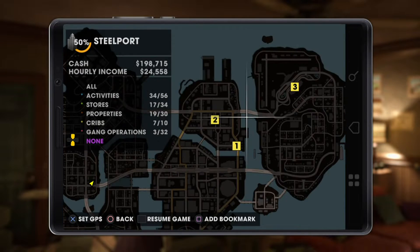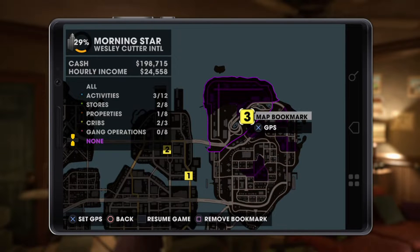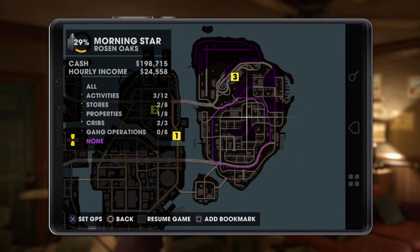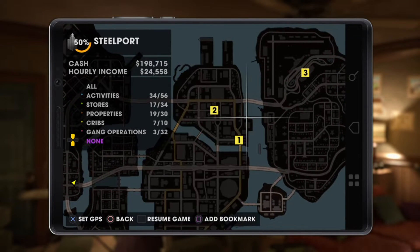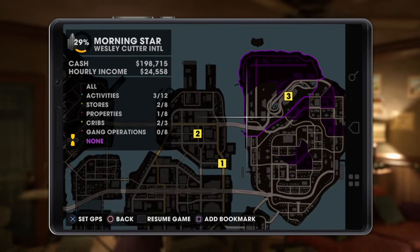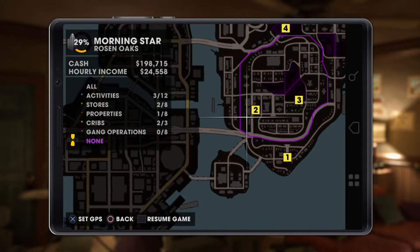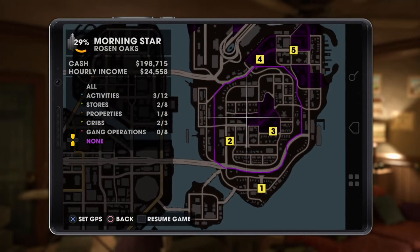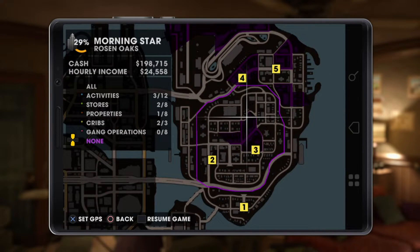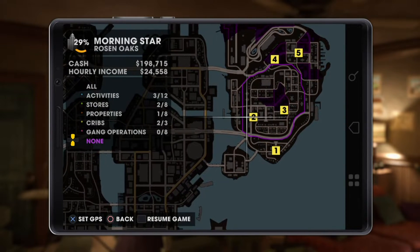For the next three locations, I couldn't put number three with the others because there are six areas and you can only put five markers down. So I've displayed it separately: here it's the heavy steel mills and the airport itself. And finally, here are the last locations — I've done this one, and that one is my example which I'll be showing straight after. Here are the locations for the rest of the Morningstar district. Moving on to the actual survival mode itself.